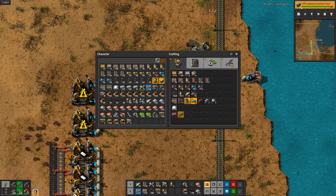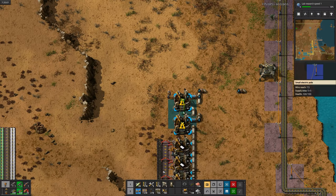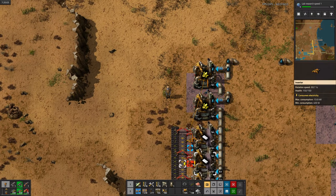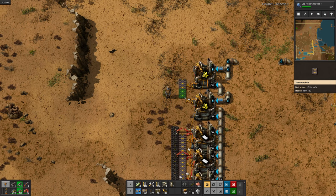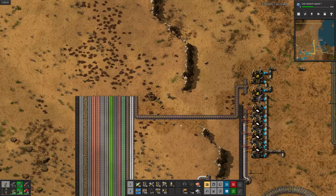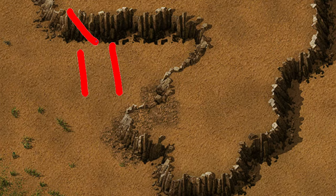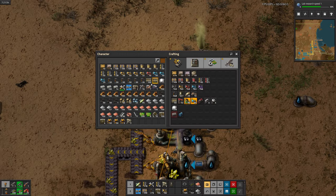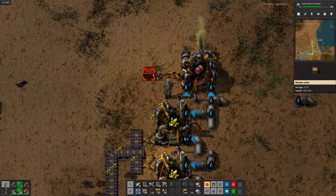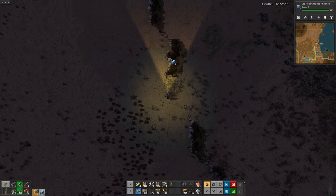Also in the background I've been researching cliff explosives, and they're finally done. Now I'll research some lab speed just because. Now to set up cliff explosives I'll need some sulfur, so I'll make some of that real quick. We'll put sulfur on the bus too. Now that we're getting some sulfur I can make some cliff explosives. Now I can finally get those stupid cliffs out of my way, but for that I need regular explosives first, so I'll set those up real quick. I handcrafted a couple of them and I'm pleased to report they work as advertised. Much better.